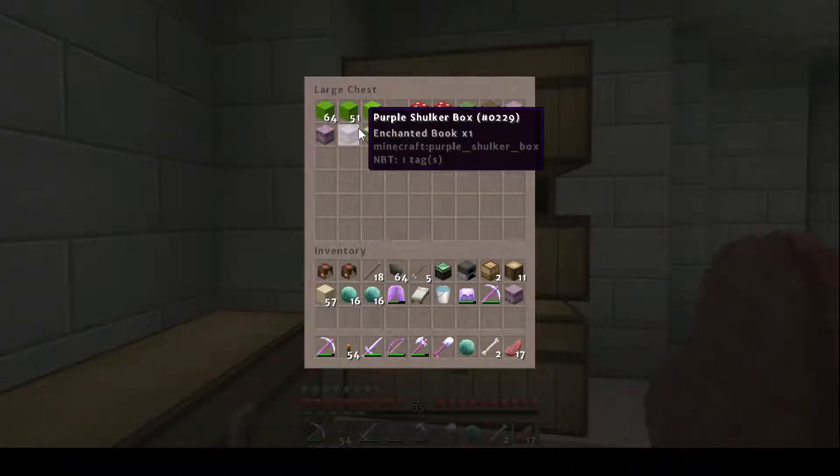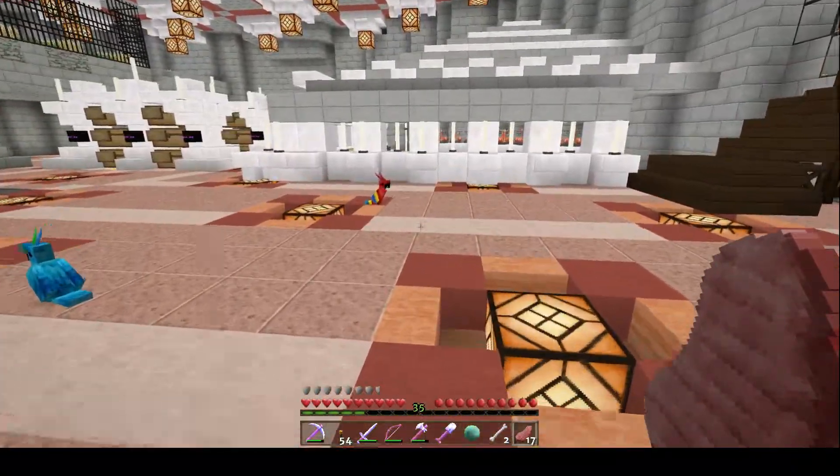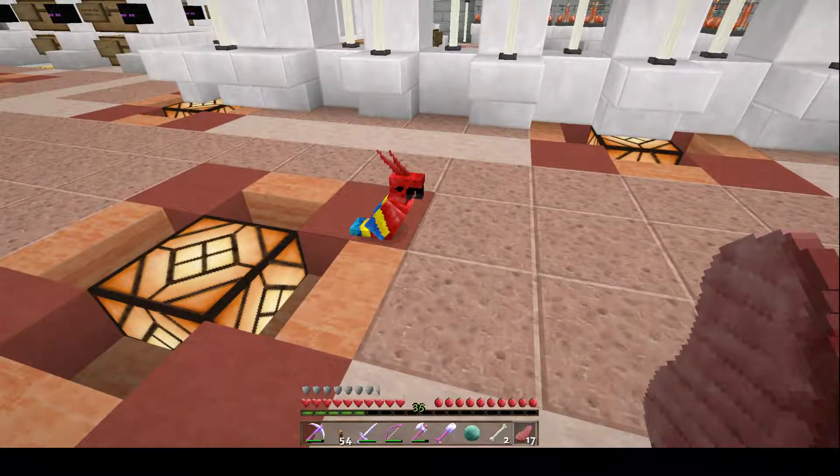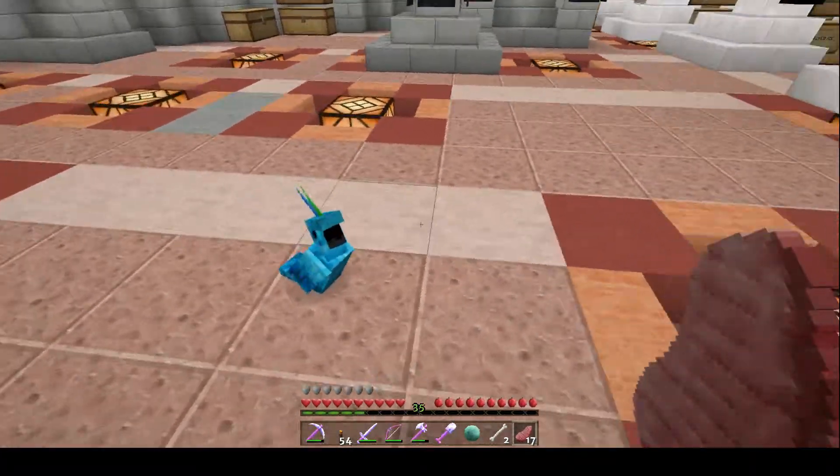Chests — I've seen these before. There are some shulker boxes too, which look cool. The parrots have been worked on a little bit, which is a nice thing.